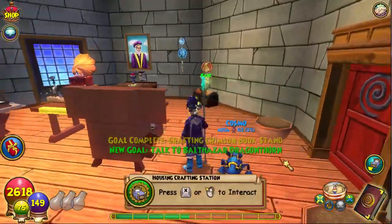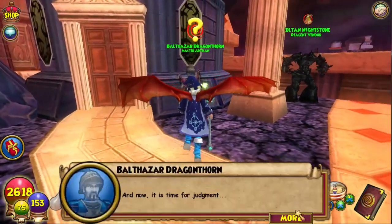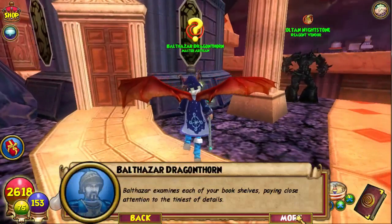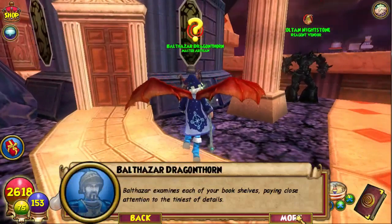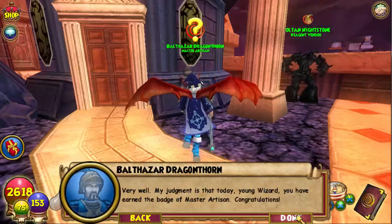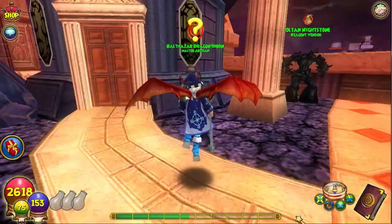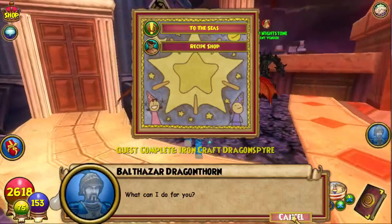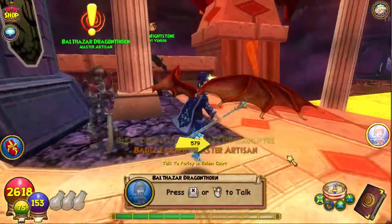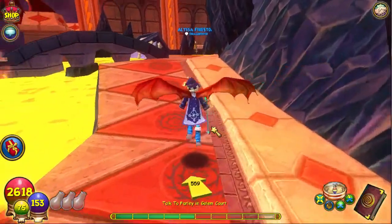All right, and the second one — yes! We're done with Dragon Spire! Once I get Celestia I can finally get that one-tusk robe. Now it's time for judgment. Balthazar examines each of your bookshelves, paying close attention to the tiniest details. 'Very well — my judgment is that today, young wizard, you have earned the badge of Master Artisan.' Yes! All right, wait — Master Artisan, not Master Artist. We'll do that another time.